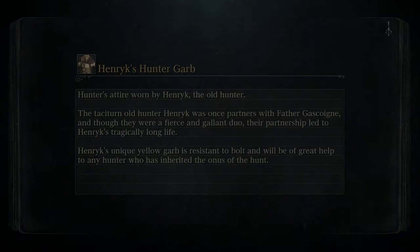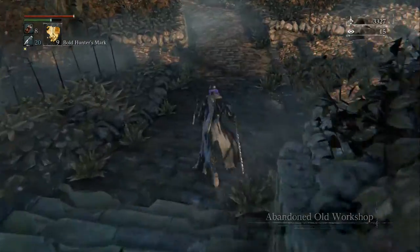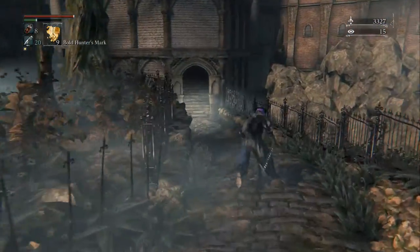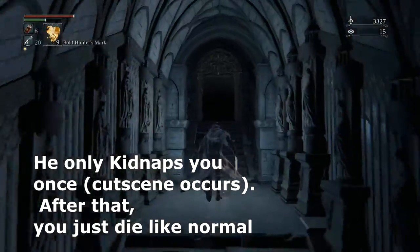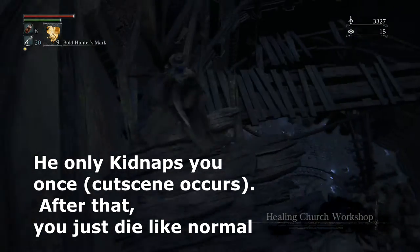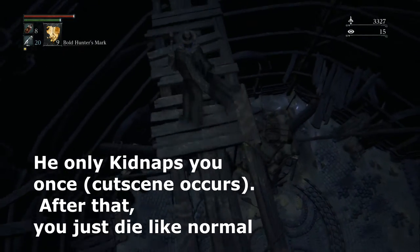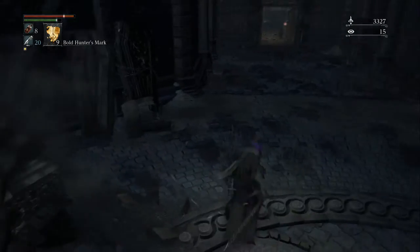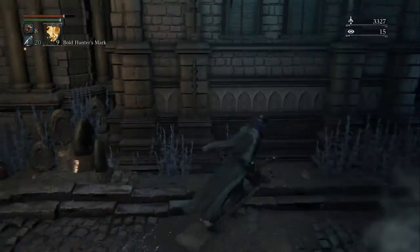One thing I forgot to mention — and I'm going to put this on both routes — there's this enemy called the Kidnapper. It's a very tall enemy with a bag over his shoulder, and if he kills you he will kidnap you and take you to the Unseen Village. You honestly don't want to go there at this point in the game, so if you see him do not engage. He's quite powerful at this level, so just ignore him, follow where I'm going, and if you want to fight him after you get the item go ahead — but you've been warned!